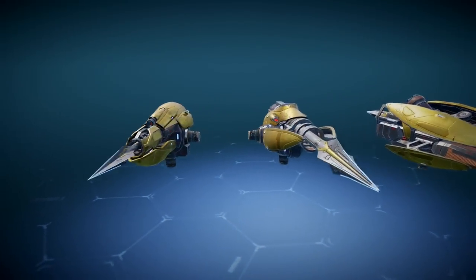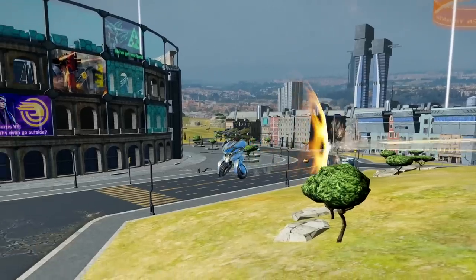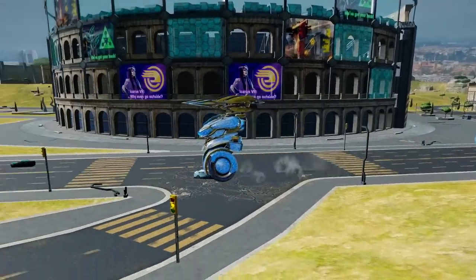With Lynx come weapons that fit it well. Needle, Spike, and Stake have a super low range, but they provide you with an Aegis barrier and break through other shields.